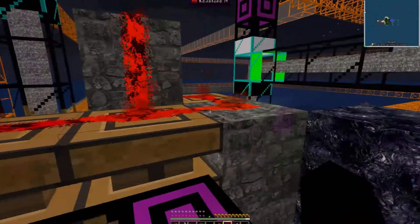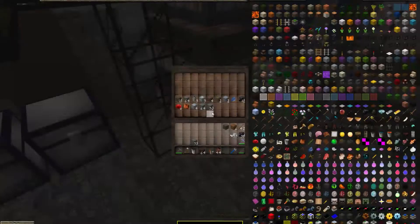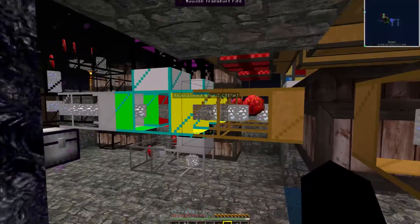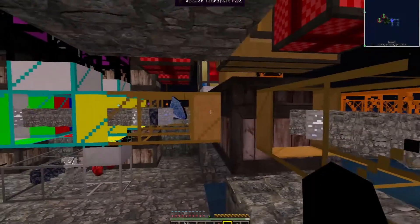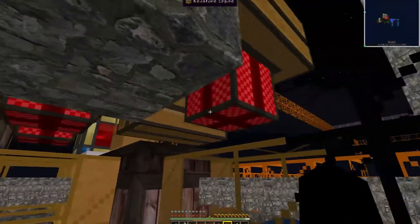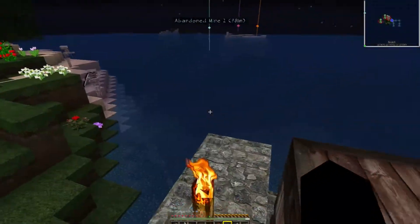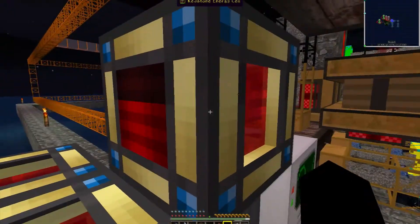Let's see if the obsidian is even coming through in our chests yet — yes, there it is. We still have all this stuff to pump out. Two full stacks of obsidian right there, and that's not counting what's already probably in our chests. The wooden transport pipes with redstone are barely able to pump out fast enough to keep this thing empty — we're getting up to three stacks now. I could put one more wooden transport pipe out the bottom, which is why I have that hole knocked in the middle there, but we haven't had a need for it just yet.